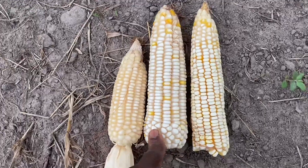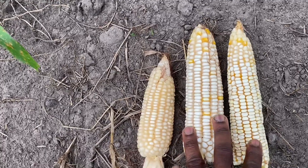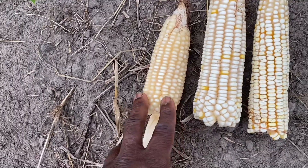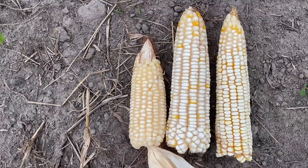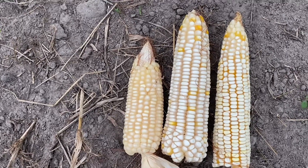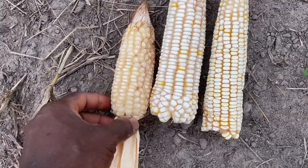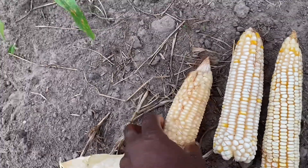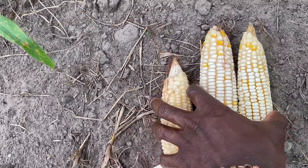This is the seed we replanted, and this is the one we bought from the store. They said you cannot replant this corn, but we did replant and it actually did really well. We put them under the same conditions — manure, fertilizer, spraying, all the same. The bought seeds are a bit short, but I think the cross-pollination helped the seeds — because they weren't that big before, and now they are looking bigger.